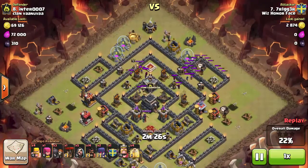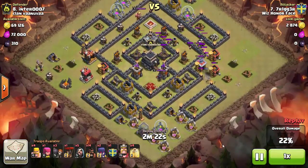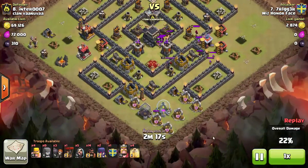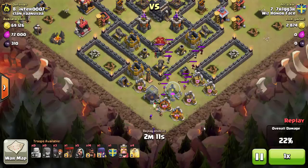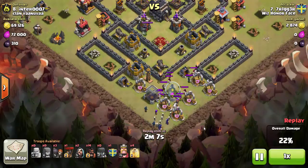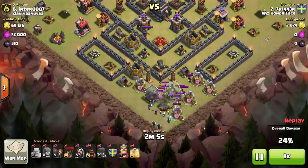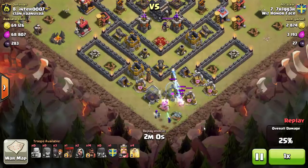He trims all the buildings at the top as well and gets the clan castle lure. One final balloon goes in to make sure everything is good to go. He pulls the troops down to the bottom, drops a couple distraction barbs — and hey, there's a Tesla there. He gets his witches down, skeletons begin spawning, wizards coming in. He loses a couple two-for-one to the Tesla.